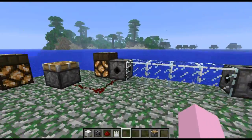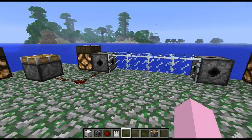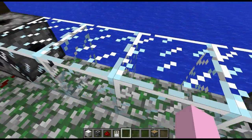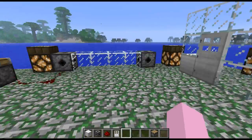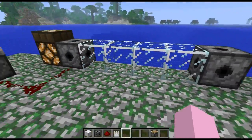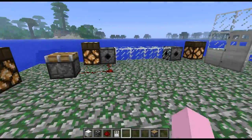We also have laser tripwire blocks. Now that may look like glass, but it isn't glass — it's actually a laser. So we can move through this and it will create a signal from that block, as we can see, up to the piston. When we move out of it, the signal will eventually end and the piston will fall. It's very interesting how it looks like glass, but it's just the texture you can give it at the moment, and I think the texture might change at some point in the future.